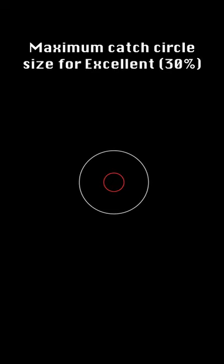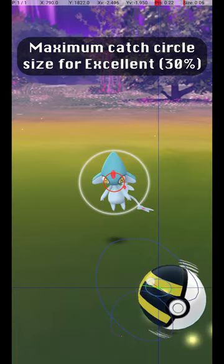This graphic shows the maximum circle size for an excellent throw, where the catch circle is 30% of the diameter of the grey circle.